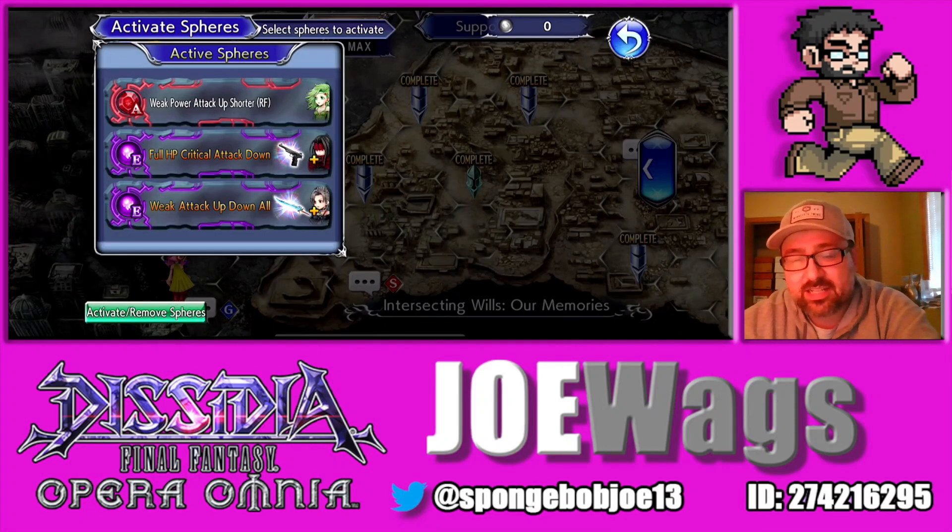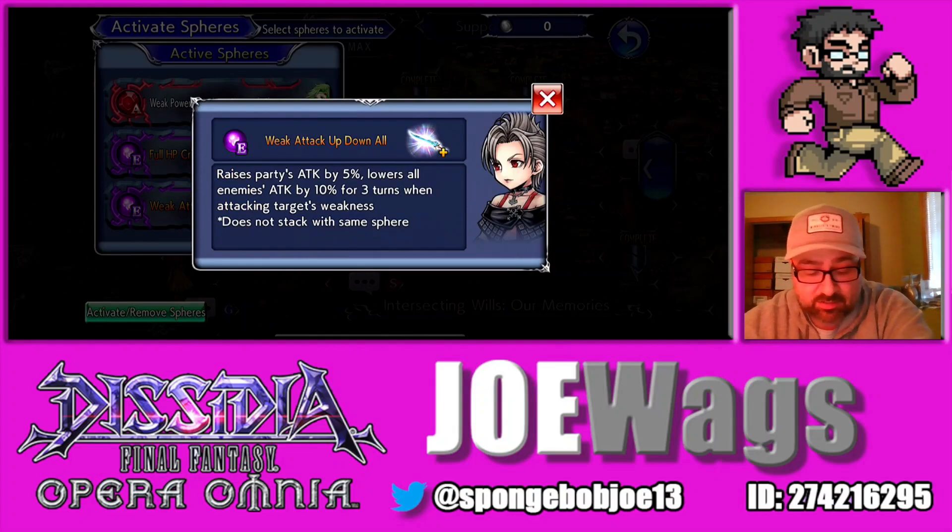Now the E slot is kind of interesting. Vincent already does some very potent debuffs, but combining with spheres you can actually enhance those debuffs even more. Vincent within his kit already does a straight up 80% attack down. So a common strategy is to put Pain sphere on — Pain might actually be the best sphere you can give Vincent, hands down. It synergizes really well with his kit, and it's also a weakness damage sphere, which Vincent can do. This sphere was almost made for Vincent.